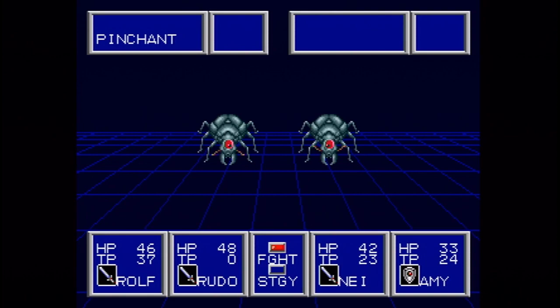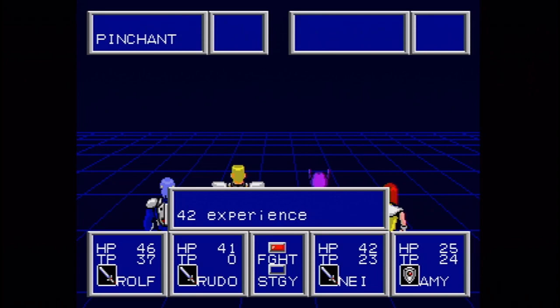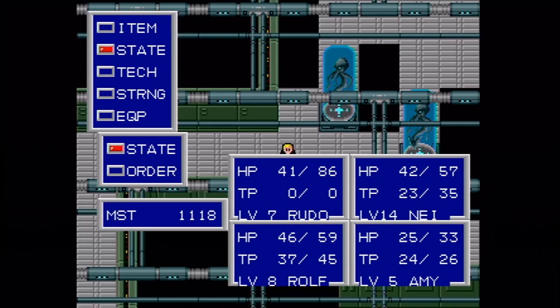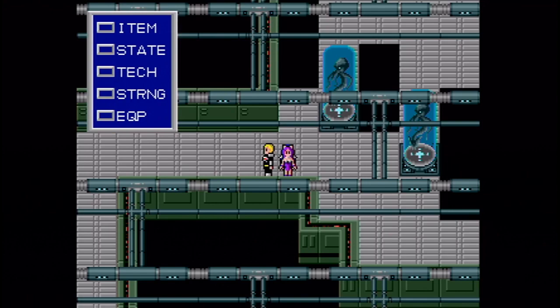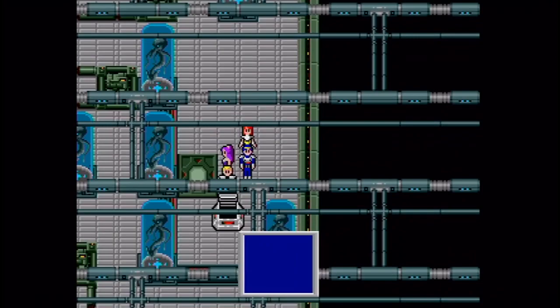Well, almost anything else — they're still going to be pretty effective. Rudo, obviously, will be good at bypassing defense a bit. Now, I know what you're thinking: why don't you just load up Amy with carbon armor and stick her up front like a tank? You could do that if you wanted to, but if she gets hit too much with magic damage, then a physical hit would probably still be able to finish her off. After that battle, we gained a level for Nei. Doing pretty good.